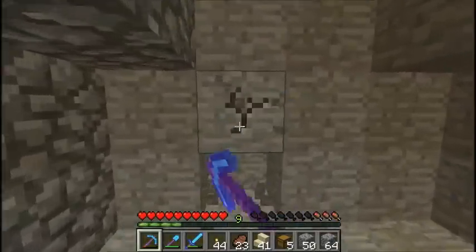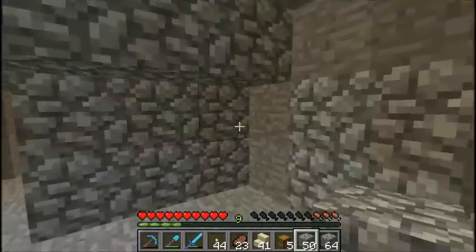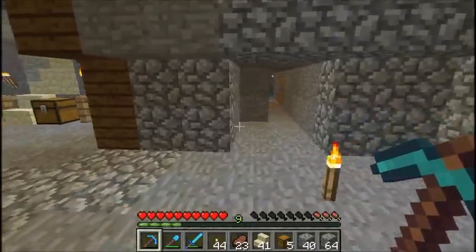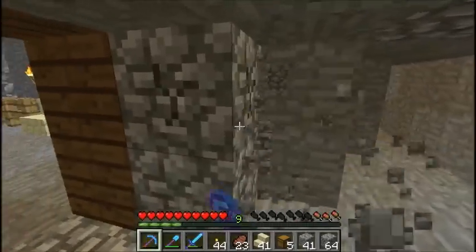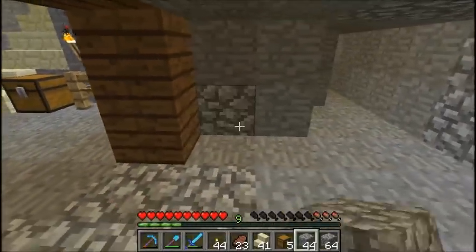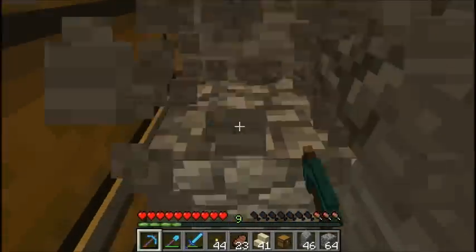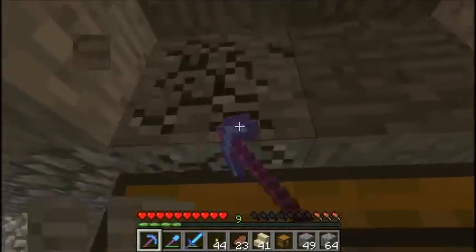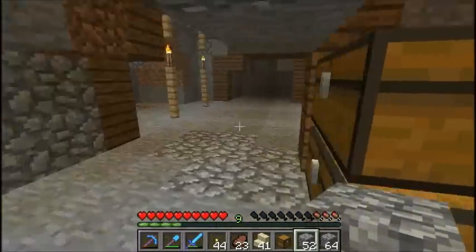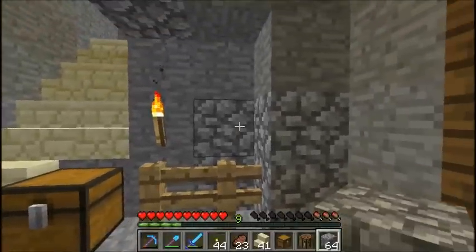I can have some furnaces back here, or maybe I'll have a furnace room and a chest room — that's a good idea. This needs to be filled in back here, and our chests will go right here. How would I go about putting stairs in there? Let's do that real quick. Drafting table, you can go right here.